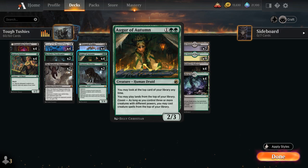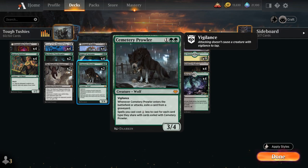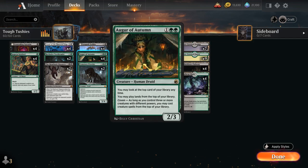To synergize with our Augur, we also have two copies of Cemetery Prowler, a 3/4 Wolf with Vigilance. When it enters the battlefield or attacks, we can exile a card from a graveyard, and spells we cast cost 1 generic mana less for each card type they share with the cards exiled with the Cemetery Prowler. So the Prowler can make all our creatures much cheaper, which also helps out with the Augur of Autumn once we start playing a ton of creatures off the top.